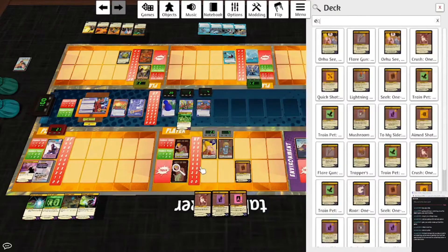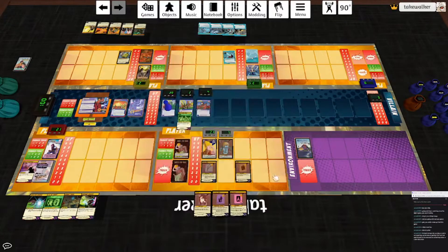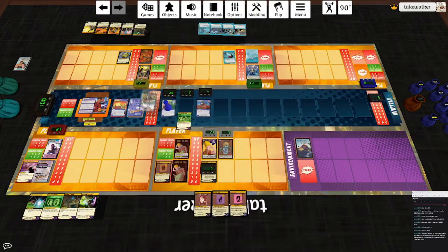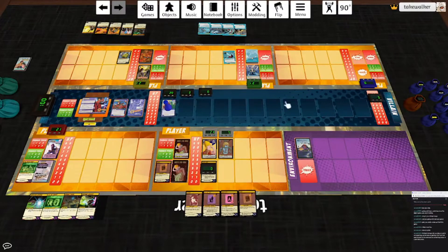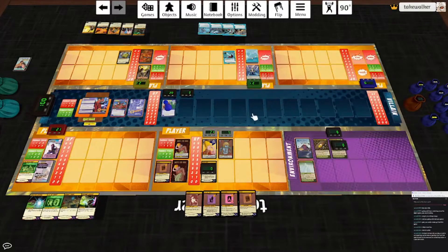Search your deck or trash for an equipment card and put it into play, shuffle your deck. I want to grab the Flare Gun. The Flare Gun says when this card has three tokens, destroy it. Power is: Varfa deals a target one projectile damage, increase the next damage to that target by three, put a token on this card. I'm going to go ahead and use Orhu's power, which is just Go Ape — deal a target two melee damage. We will take out the Annihilists, which lets us take out the Omega Drone. Good work, everybody. And now he'll flip.